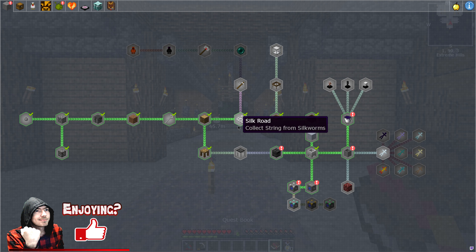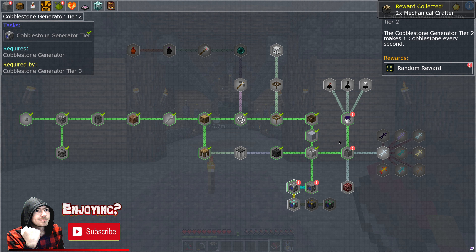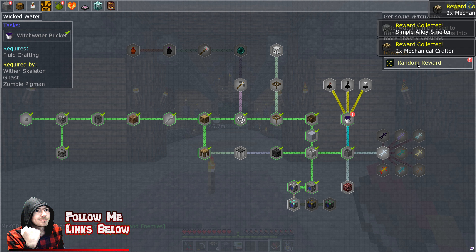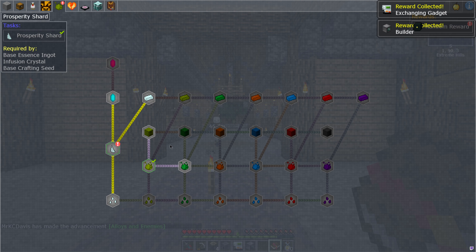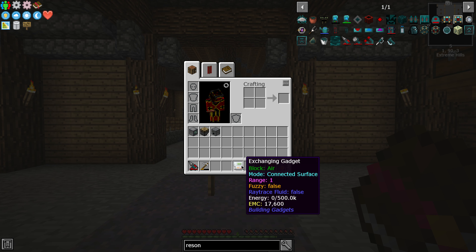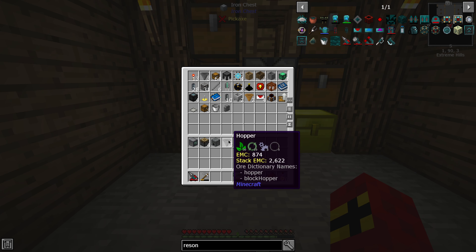The first thing we're going to do is look at the quest book and collect some rewards, because I've got quite a few that I haven't claimed yet. Let's go ahead and claim all of those. Over at mythical agriculture we'll claim those rewards. We got a builder — that's good — a mechanical crafter, that's alright, a simple alo smelta, brilliant, an exchanging gadget, and some hoppers. So it wasn't great stuff but it wasn't too bad.